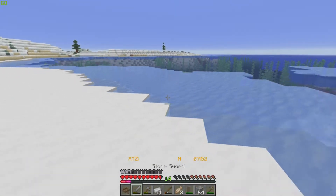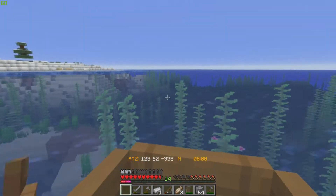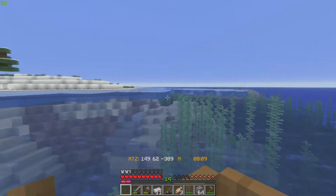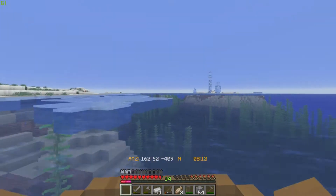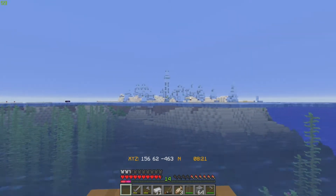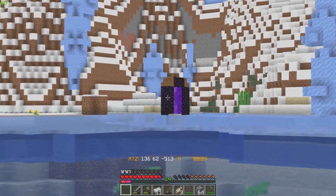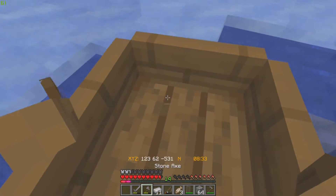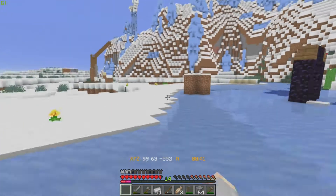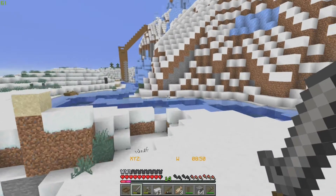I'm doing a big mining session until my axe breaks. We're going around — there's a massive snowy tundra here, absolutely giant. And here we have frozen water just near the ice spikes biome, which is a fantastic looking biome. Armor Farmer already has a nether portal — oh my gosh, I haven't even found obsidian yet. He's already making so much progress!